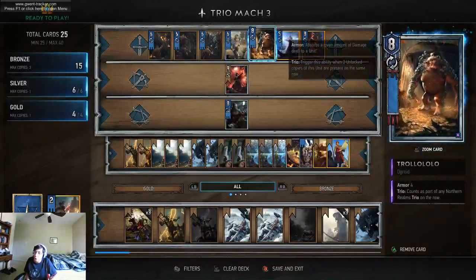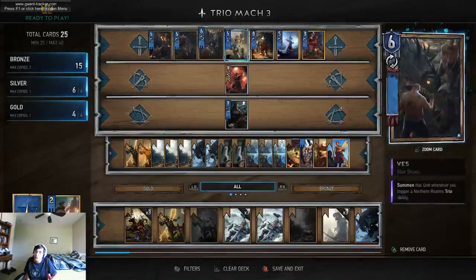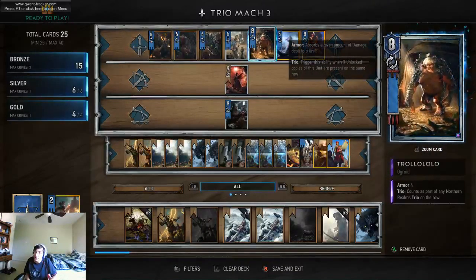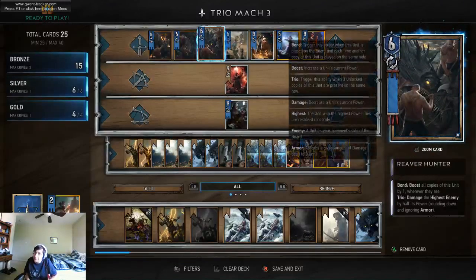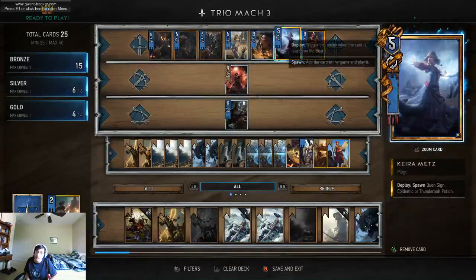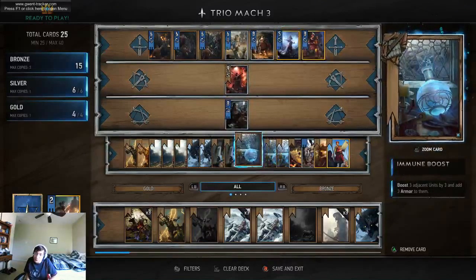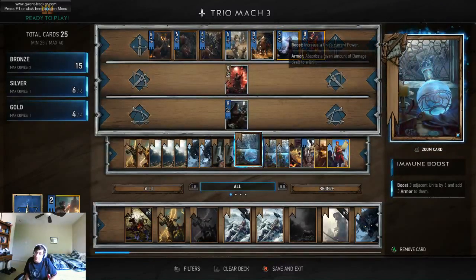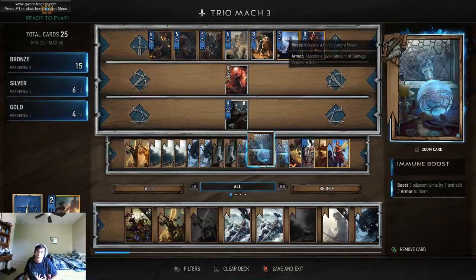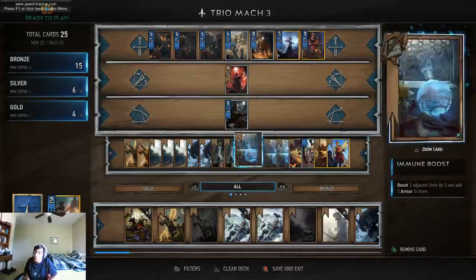You also have Trollowall, and he's pretty good — especially if your opponent decides to remove one of the Reaver Hunters after the trio effect goes off. This deck tries to protect itself from removal by using things like Quensine and the Immune Boost. That's one of the big strengths of the deck — the cards are really hard to get off the board.